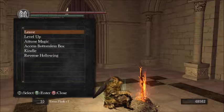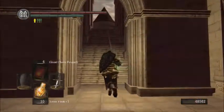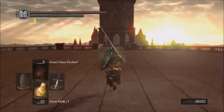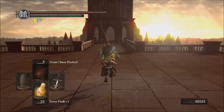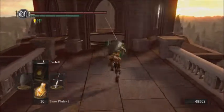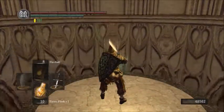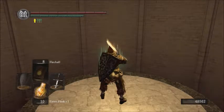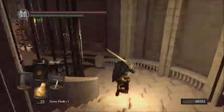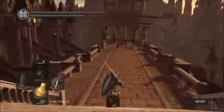Hey everybody, this is Elfinia, and welcome back to Let's Play Dark Souls. Last time we finally cleared Sen's Fortress — a fortress built specifically to keep the undead out, or at least unworthy undead. Now we are here in the city of the gods, in Anor Londo. We just met the fire keeper, the first one in the game that has spoken to us so far.